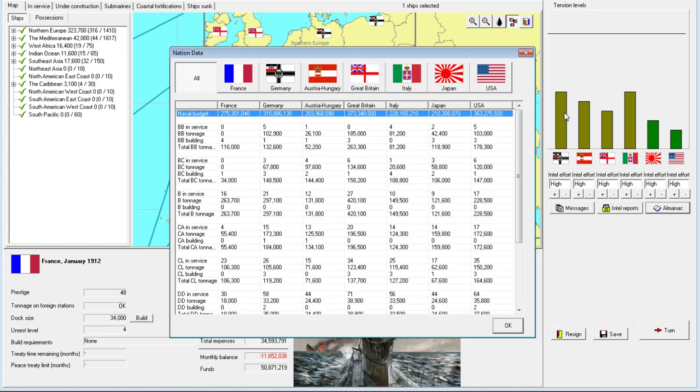Now let's just look a little bit into the future. In terms of total budget, things will be a little bit skewed based on the tension — higher tension means higher budget. How it stands: the British are first with 373, Americans with 363, then the Germans with 315. So even though we took them out and took away two of their colonies, it didn't have much of an impact, we haven't closed the gap that much. Then it's France in fourth, then Italy, Japan, and last, Austria-Hungary.